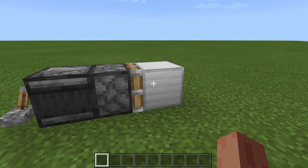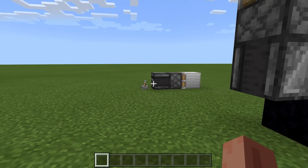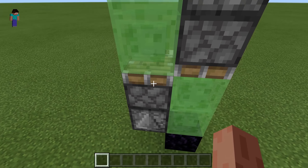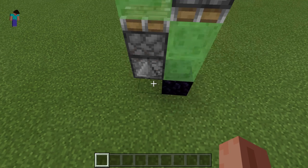But in Bedrock, when a sticky piston gets a one-tick pulse it will push the block and then pull it back. So two-way flying machines do not work in Bedrock. Instead, we can have one-way flying machines where we replace one of the sticky pistons with a normal piston.